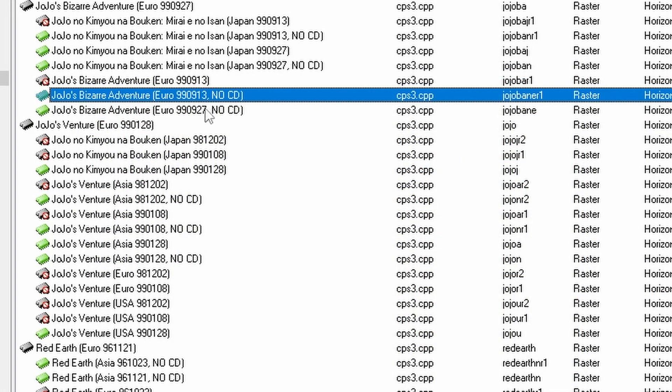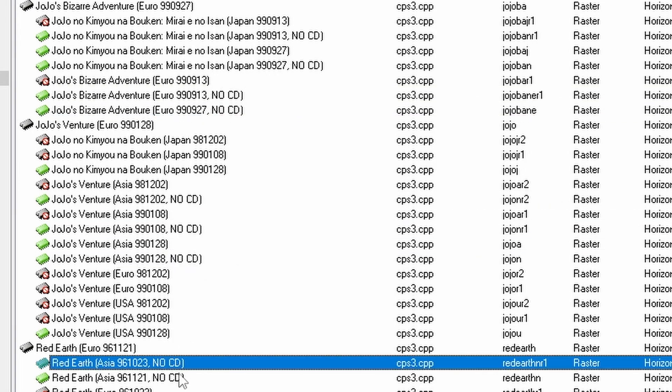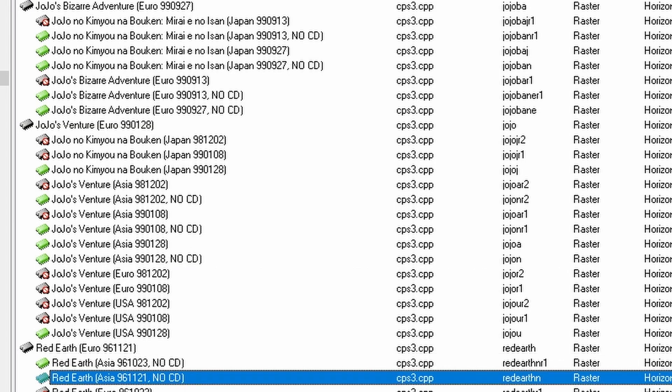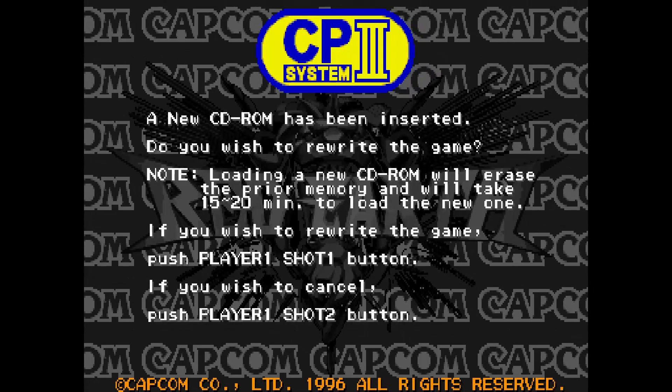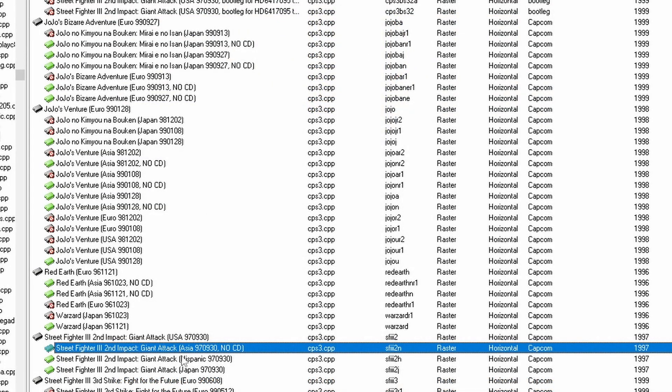The second thing to note is that all of the CPS 3 games have a no-CD version which circumvents having to copy the GD disk data. So if you don't want to wait around for this you can just play these and they'll boot up and play instantly, and of course I've configured for both of those versions.